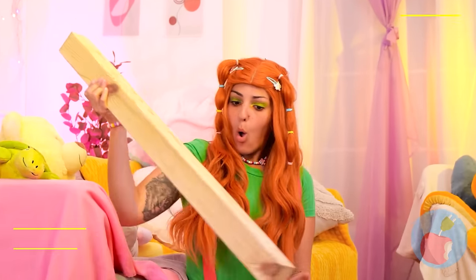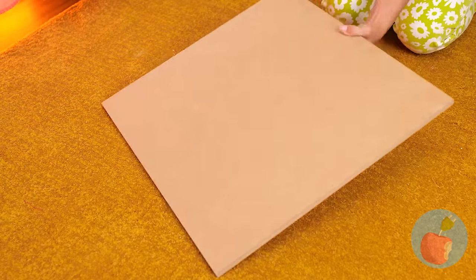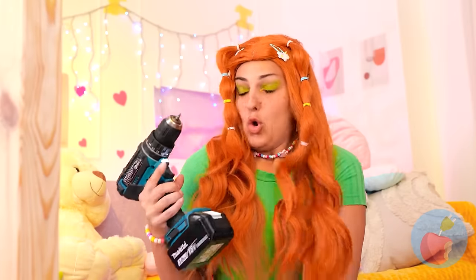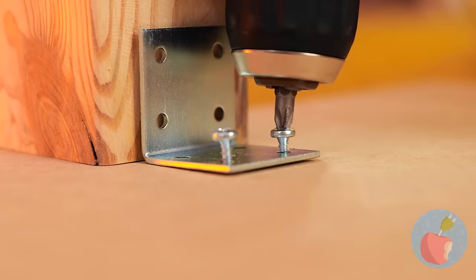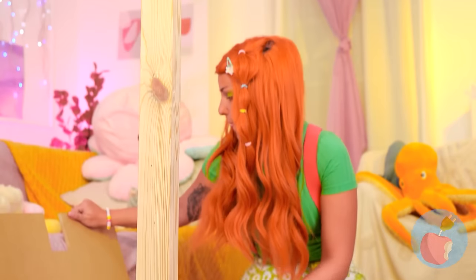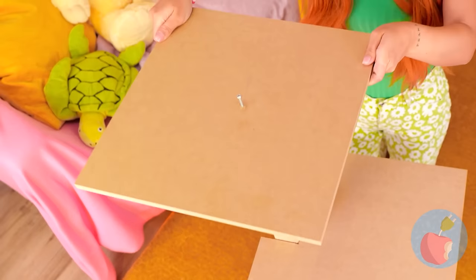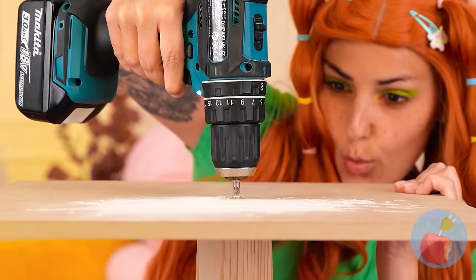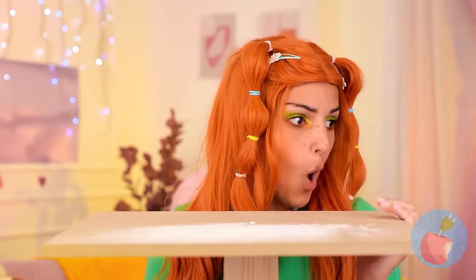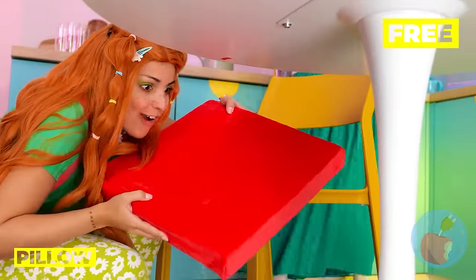What do we have here? A wood stick! Let's add it to a wooden square — a nice hinge will keep it in place. Gotta keep it nice and secure. Now we're going to add some layers, like a nice midsection and now for the top floor. It's a little hard, so let's get something soft — like a bunch of pillows!